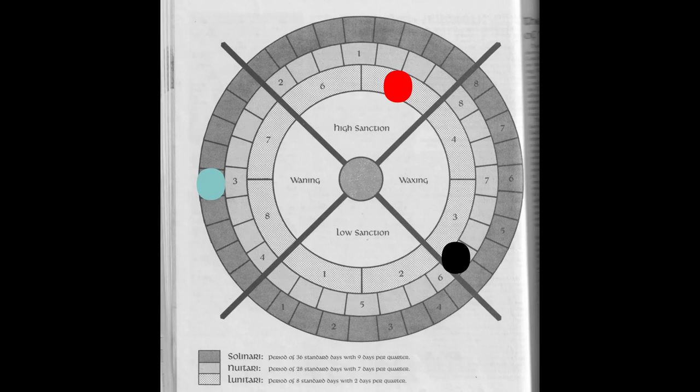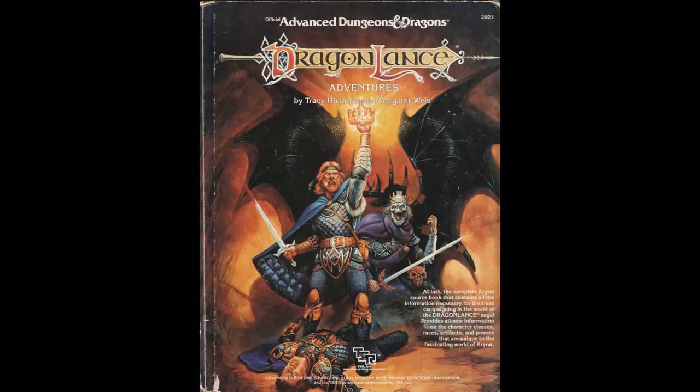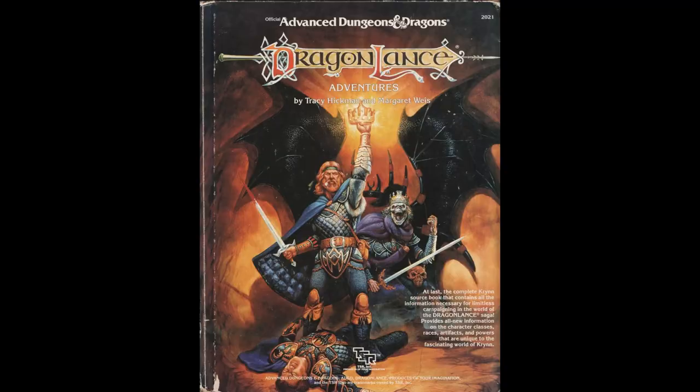It really is not a lot of work at all, especially if you have a chart printed out. If you really want to incorporate the moons of Krynn into your Dragonlance campaign, I really strongly think that the AD&D 2nd Edition method is the way to go. Try it out for yourself and see how it agrees with your game. Thanks for watching.